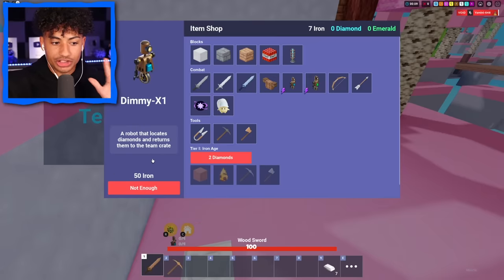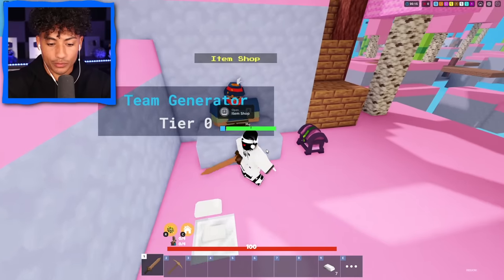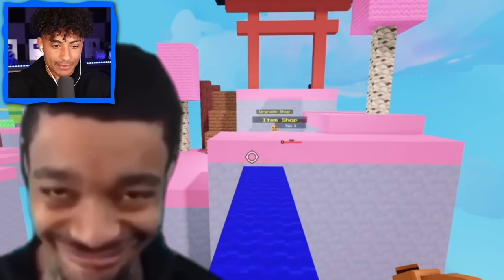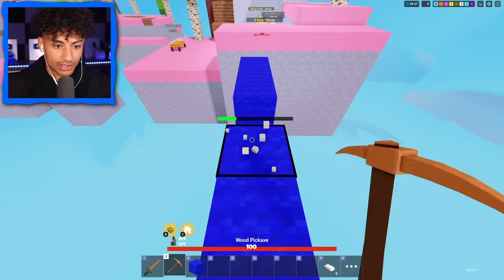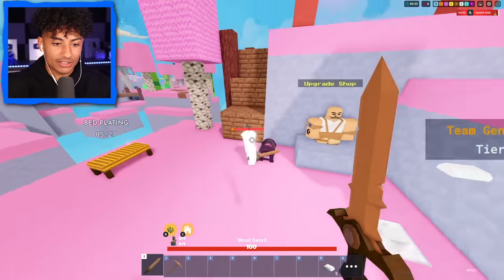They also made this kit cheaper. It was 60 iron, which is crazy, but now it's 50 iron — still kind of expensive. I feel like they should lower it to 40 iron. But first things first, we need to take this guy next to us out of the game. We ran out of blocks, but we got him — and he's dead. Thank you!